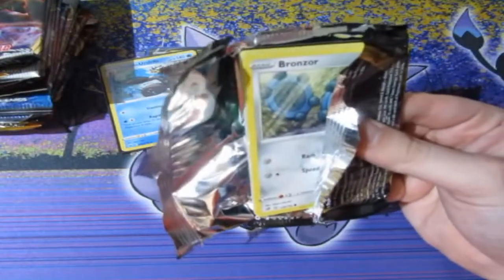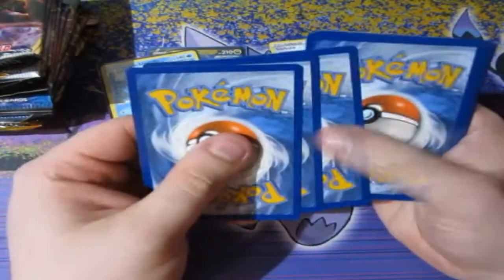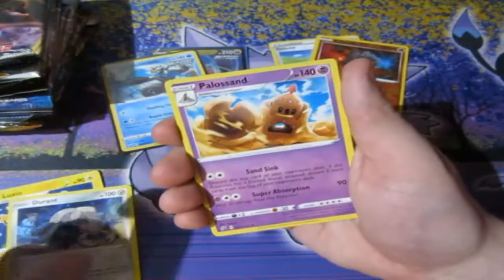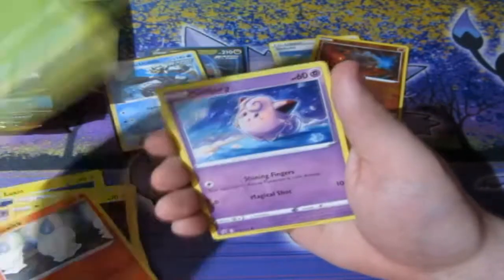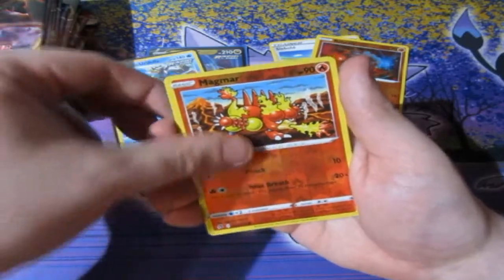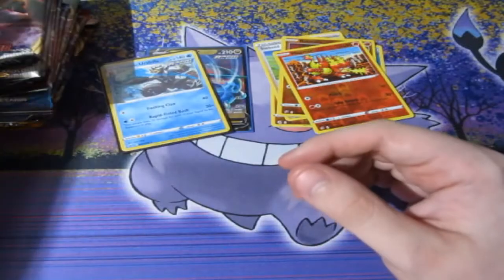Another pack of Rebel Clash — what can we get out of this one? Lightning Energy, Luxio, Duran Duran, we got Power Sand, Bronzor, Toxel, Litwick, Lotad, Clefairy, we got ourselves a normal Reverse Foil Magmar, and — ooh — a Zamazenta normal rare. Very good. I like that.